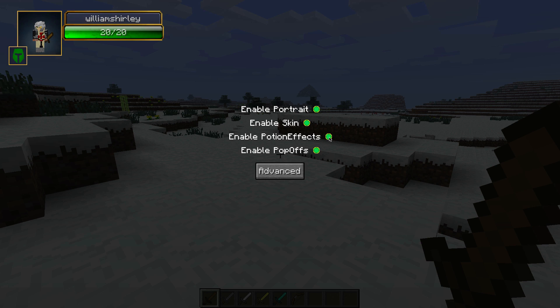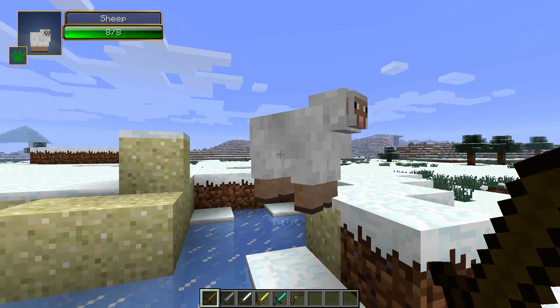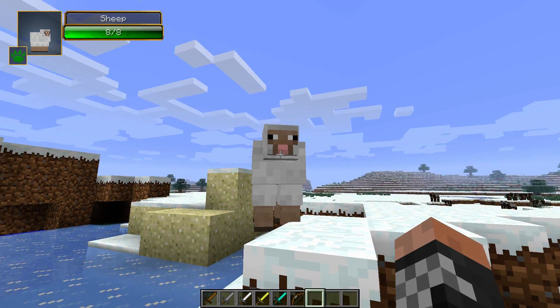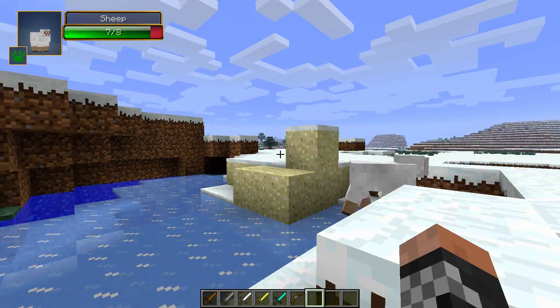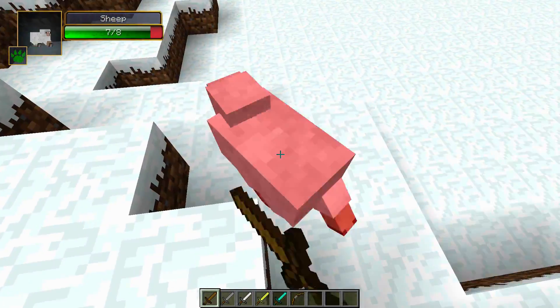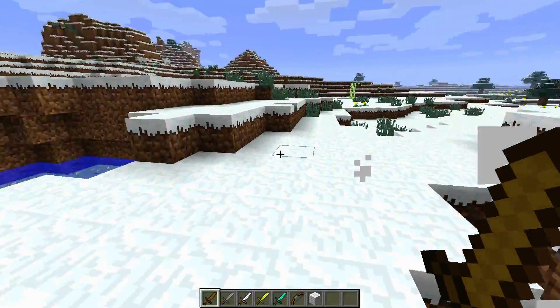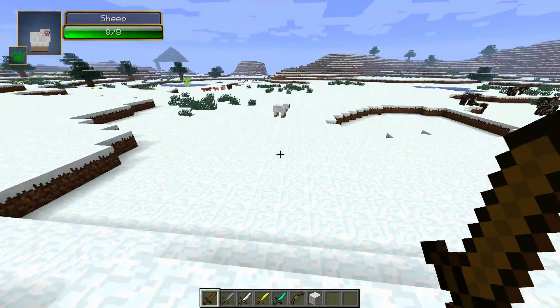You can enable potion effects when you look at a player or character. And then there are pop-offs, which I will explain right now. So — sheep — what are pop-offs? I think it's this: when you go up to a thing and you hit it, a little number comes out, because that's how much damage you did. Wood sword is four — yeah, there we go. So the wood sword does four damage.